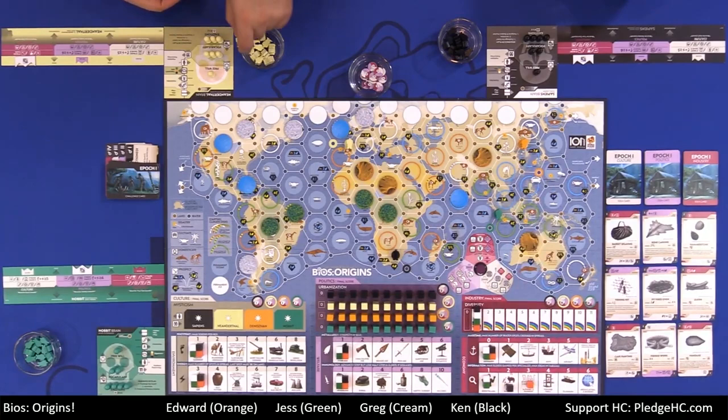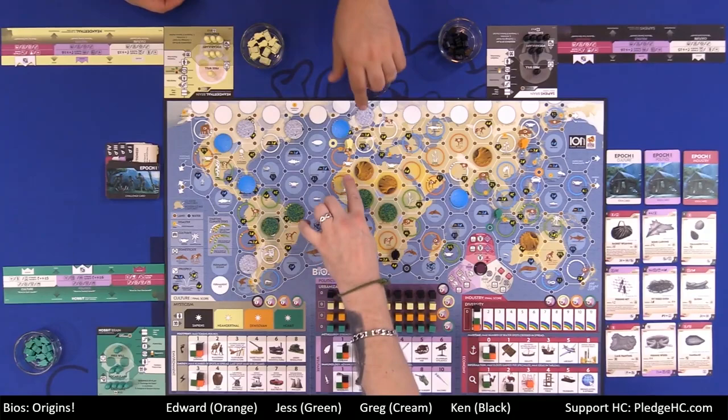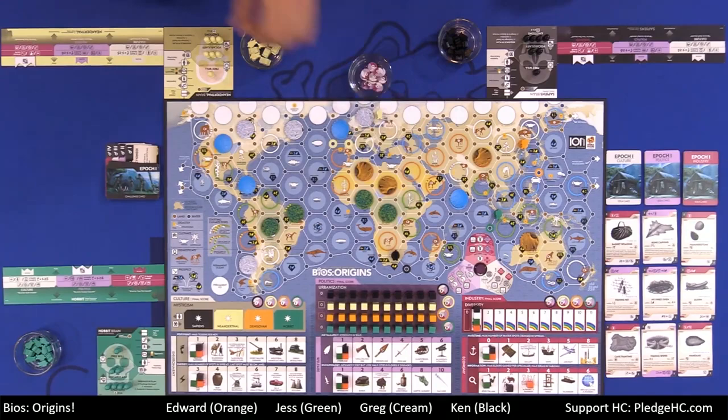Looking at the energy track in the bottom left corner, it shows the max number of spots in a spread action — right now any of us can move a total of three spots. There are brown land spots and blue water spots. Our maritime is at zero, which means you can't go over water. Your max spread in a single action is moving one migrant a maximum of three land spaces.